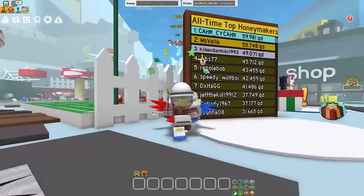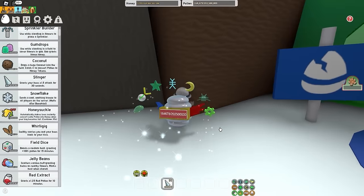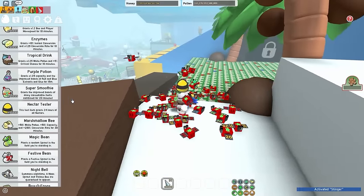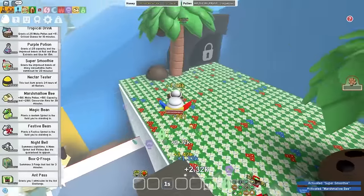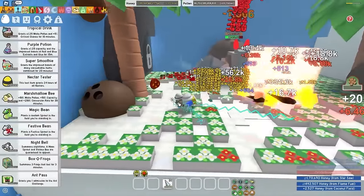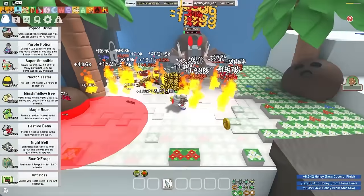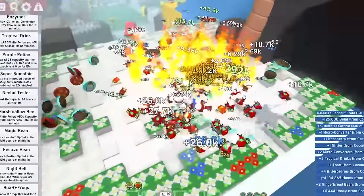There's no better place to test out my spicy bees than on the coconut crab. Let's pop the nectar tester, which gives me every single nectar, pop super smoothie, marshmallow bee for good luck, and let's jump in here. Spicy bees, attack! Dude, this many spicy bees — oh my gosh, that sound is so loud. All those rage tokens together, that is so loud. And the coconut crab is dead in literally 15 seconds. Oh my gosh. Spicy bees are pretty freaking OP, to say the least, especially in attack.